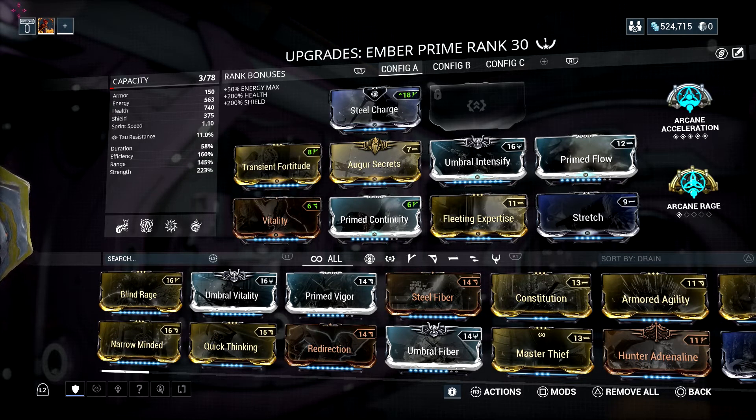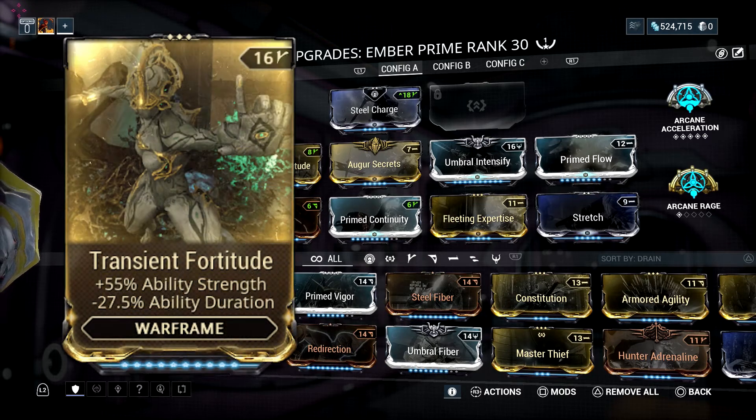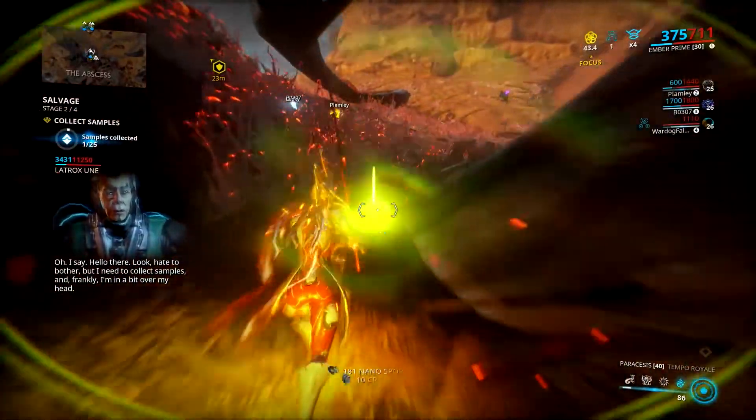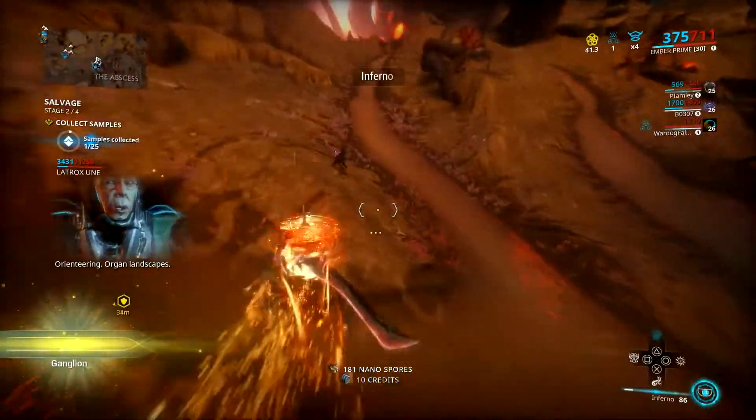Just to give a bit of an explanation for the questions you may be pondering: I used Transit Fortitude instead of Blind Rage since efficiency is worth more than duration in this build, and it doesn't lower efficiency by a staggering amount. With enough forma you could add more mods and even max out mods fully, making this an improvable build to say the very least. As I always say, my builds are not perfect, they're not the best in the world — they're just builds that I find really good personally.